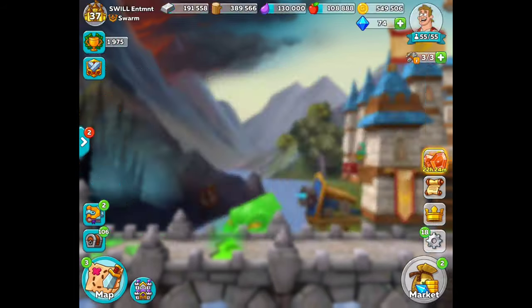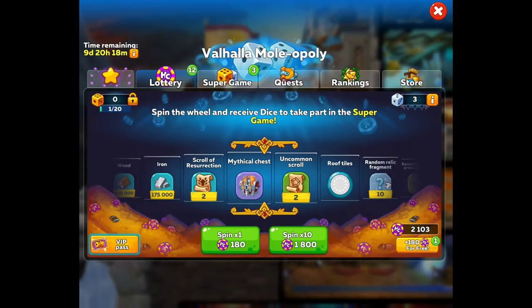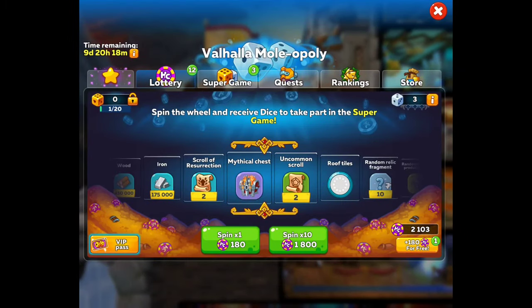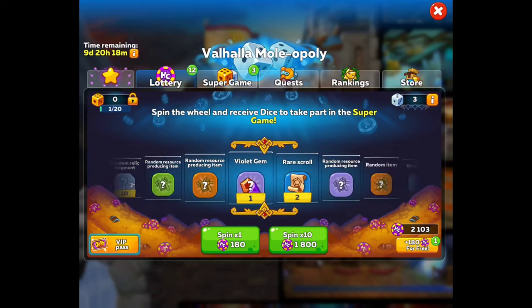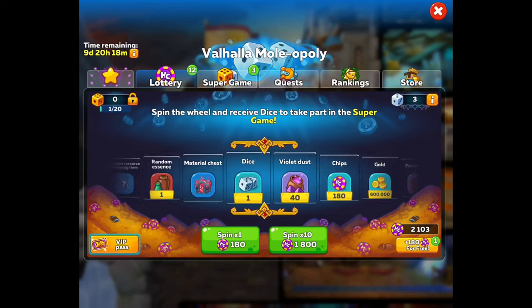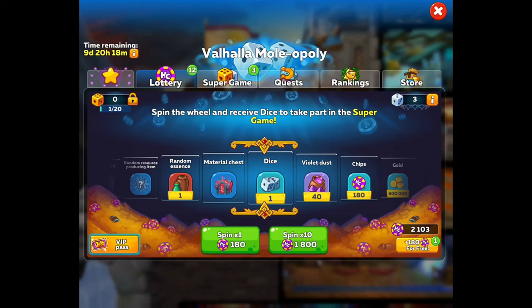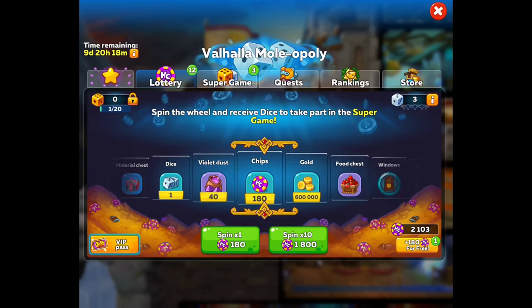So we got the Valhalla Monopoly here, guys. We're just going to run down through the skinny of it all so you guys know exactly what to expect. On this is the game board here. You're going to do your spins, and when you spin, you have a chance to get one of these nice, awesome, lovely surprises. You want to get as much of these as you can — the dice.